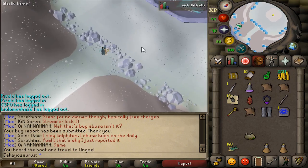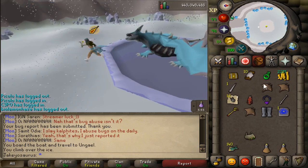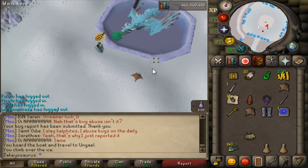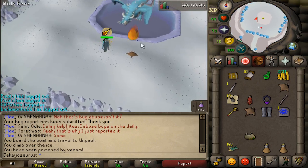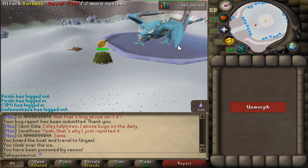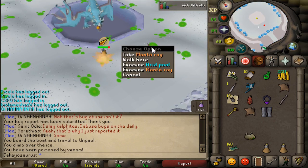Let's give Vorkath a little visit — just a little poke. The fight isn't what I want to show you. What I want to show you is: I can drop a manta ray and now it will stay there for 30 minutes. So much like Grotesque Guardians, if you drop something in the instance it will stay for 30 minutes rather than disappearing after two minutes. Do you think if I hide as a bush it will fall in? Nope. All right, let's run before we die.